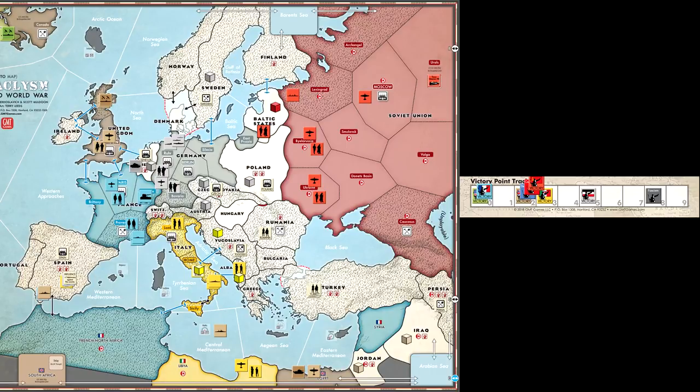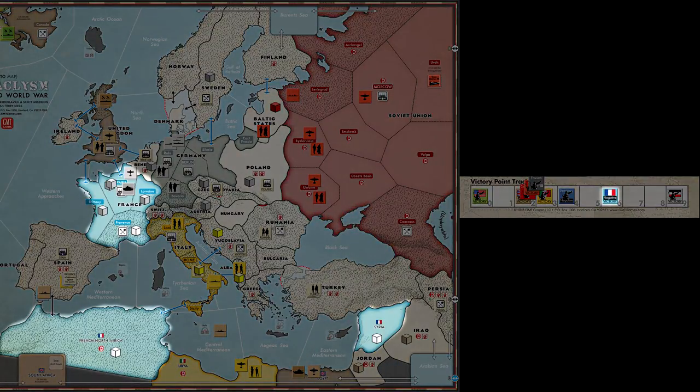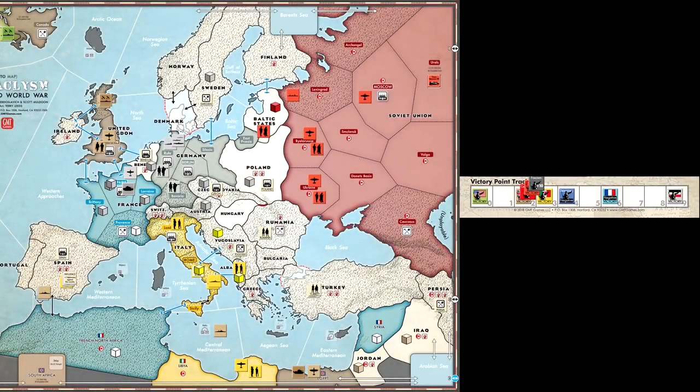Victory points are tracked both per power and per ideology. The victory point total for an ideology is the sum of the victory points of all the powers in that ideology. It is possible for a power to have negative victory points. If France falls as they did historically, they will lose all cubes on the map and have their own home areas covered in German or neutral cubes. Occupied France would continue to count as negative victory points for the democracies until they liberate her. Note that these victory points are not cumulative from turn to turn — any time a cube is added or removed from the map, the VP track should be updated to represent the current situation on the board.